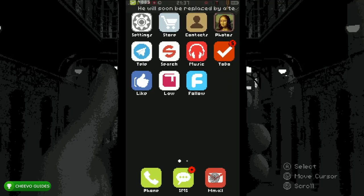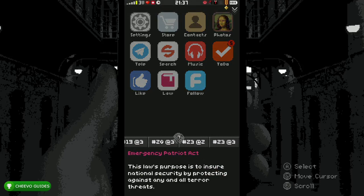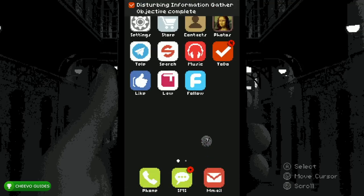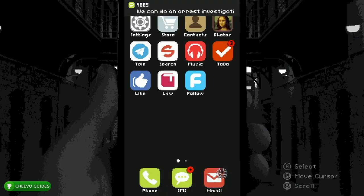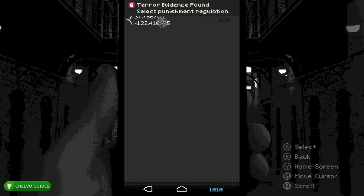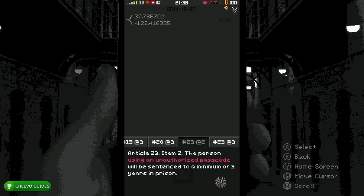Press Home and report the Email app — hold the email app down, press Report, and report it as Article 23, Item 3 — that's 23 at 3. Go to the Tell app with the paper airplane, hold A, and report it as the same: Article 23, Item 3. Next, go to the SMS or text message app, click the very bottom text, and click the location. After you get the green checkmark, hold it down and report the location as Article 23, Item 2 — that's 23 at 2.